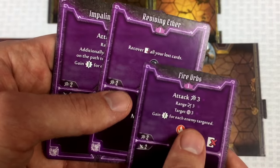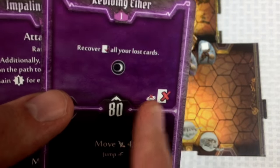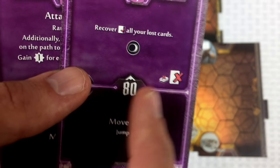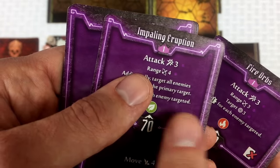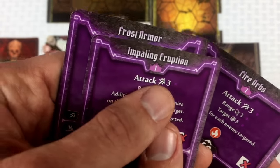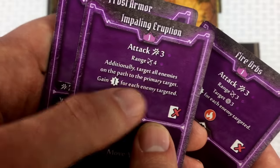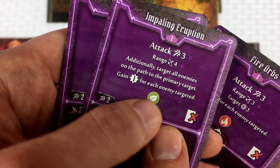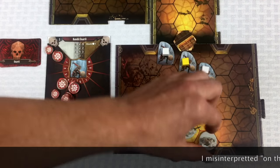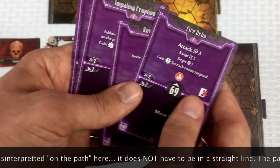That recovery card is itself a lost card — once used, it's gone for the scenario. There's also a move-four jump, an attack-three at range four that hits all enemies on the path to the primary target, and other options like a two-damage shield that absorbs the next two sources of damage while activating the winter element.